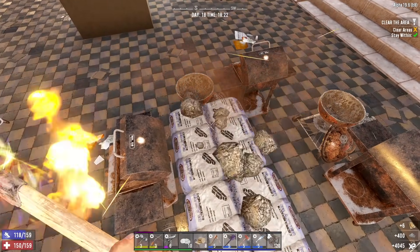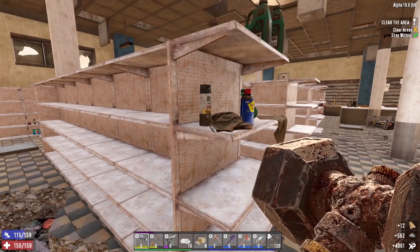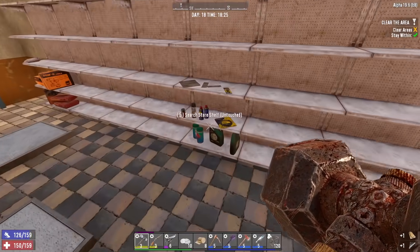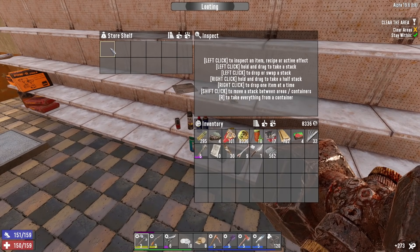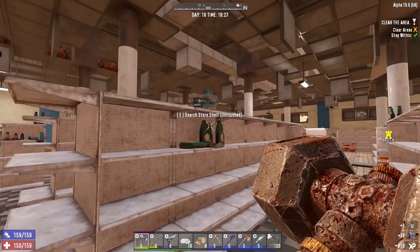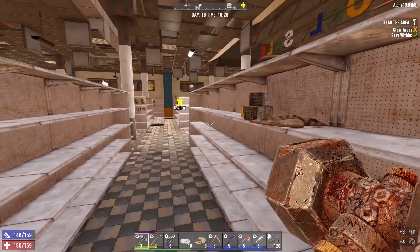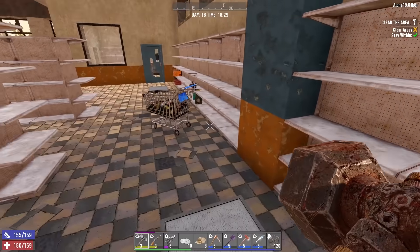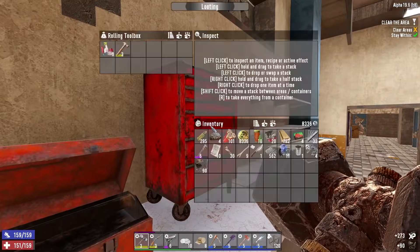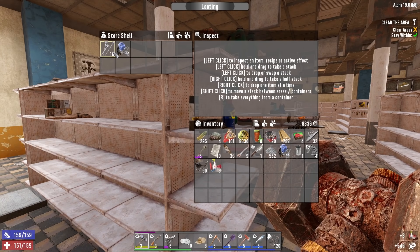Last time we came in here it wasn't exactly this building but it was a building like this and it was kind of shitty — no lie. I'm going to hope and pray it's not going to be as bad today. Scrap, scrap. You know what else would be nice — a nail gun, I could really go for one right now. So far the loot already seems a little bit better than last time. Repair kits are pretty good. Scrap — 90 iron per, not so bad.